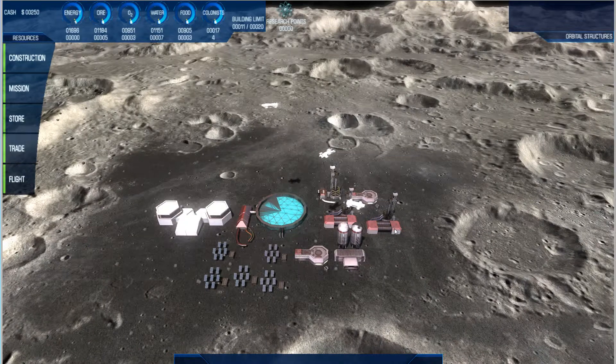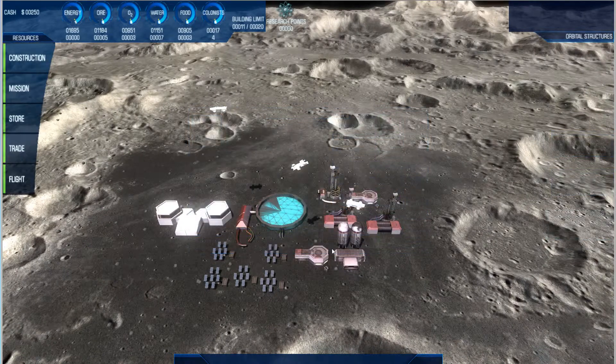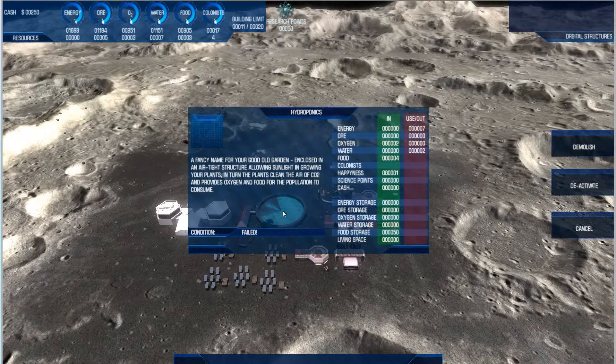Other than time, natural disasters can also damage the buildings. Today we have a demonstration of the micrometeor disaster. Due to the lack of atmosphere on the moon, micrometeorites don't burn up or slow down. If you get a shower like these, they could puncture the building letting the air inside escape.